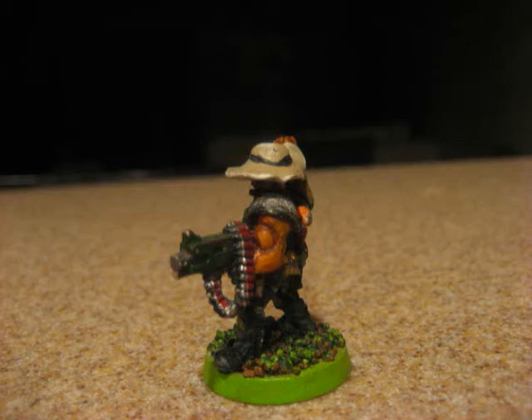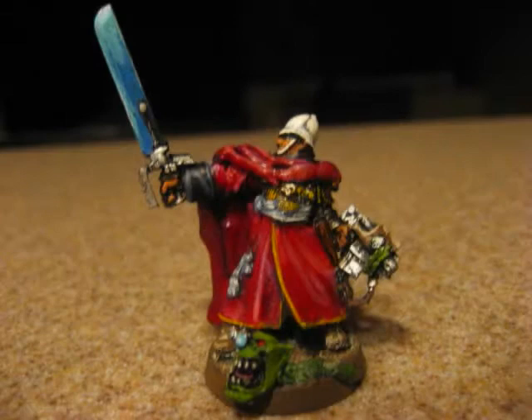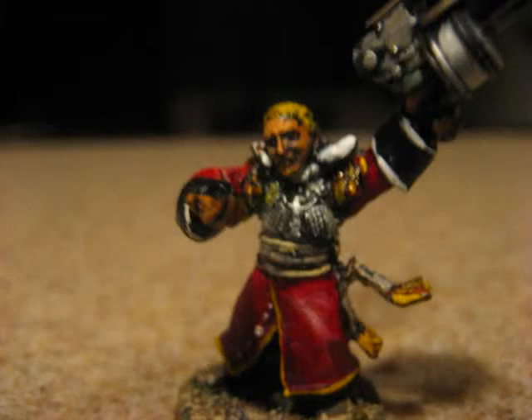Power Fist is good for your advisors, like a Commissar. I wouldn't put it on my HSO personally, because he can get singled out. Striking last with a guy that's low toughness, low armor, and low weapon skill compared to a lot of the combat units in the game is a bad idea. You're paying 20 points to go strength 6 and strike last. To me, it's a point sink.